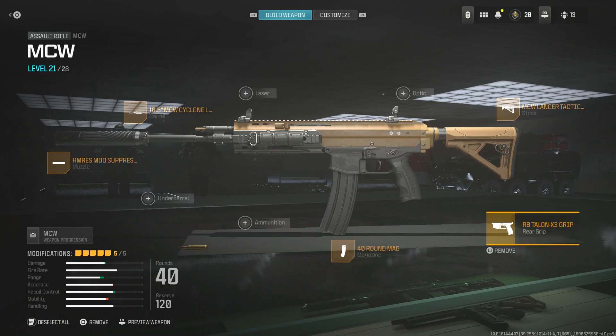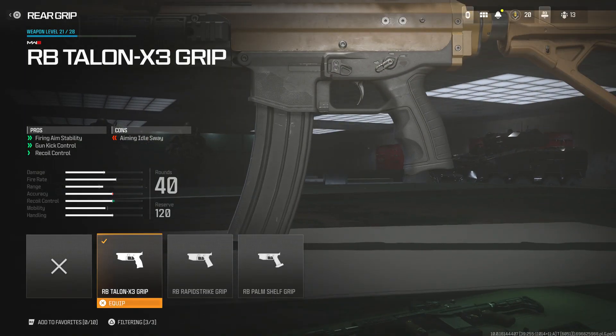For the rear grip we're using the RB Talent X3 Grip. This increases firing aim stability, gun kick control, and recoil control — it pretty much takes all the recoil out of the weapon. I've noticed it makes the gun feel even more like a laser beam and you can run and gun a lot easier, though aiming idle sway is reduced slightly.